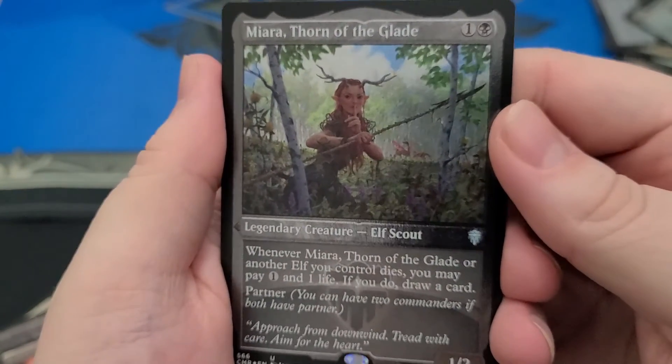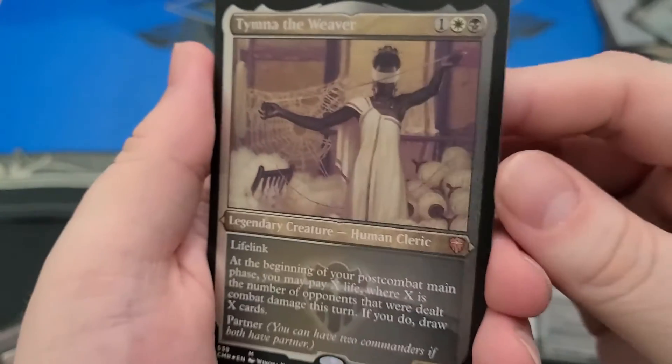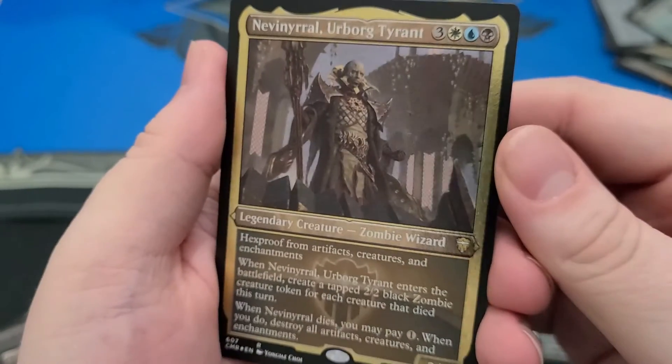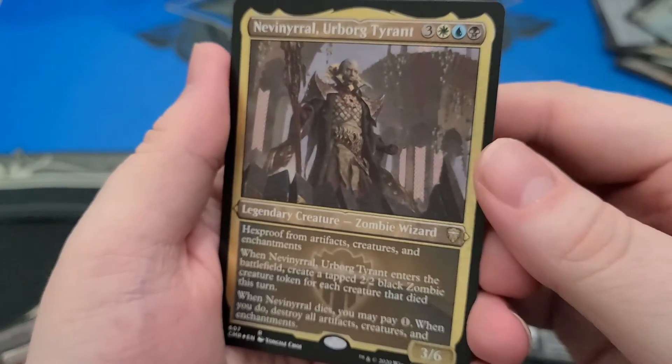Etched Foil Miara — this is like silver instead of black. Etched Foil Tymna — that's a good one. And I did it! I got Nevinrull! There you go, in the last pack — yes! The last card. I'm excited about that. This is definitely the card I wanted the most.